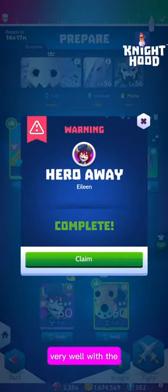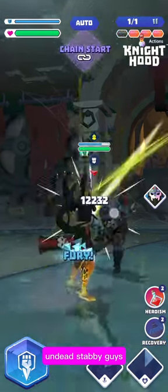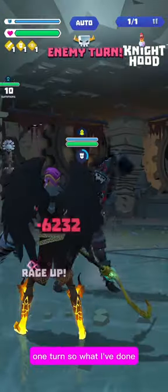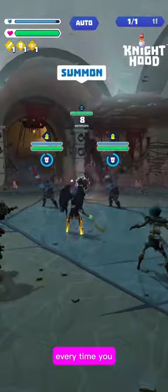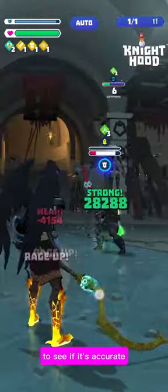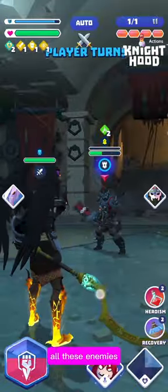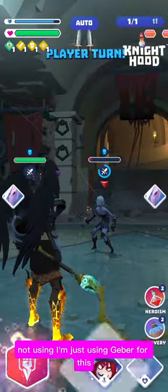I always like to take Geber for this floor, whether I've got charms or not. He works very well with the Rebel gauntlet too. He takes about seven moves to charge up with any gauntlet other than the Alchemist gauntlet. He summons militia guys and undead stabby guys, and both of these enemies hit you twice in one turn. So I take the Champion's gauntlet — it gains 8% rage every time you get hit. That works out to about 12 or 13 hits to fill up the rage. Because all these enemies hit you twice, it gains rage pretty decently on this floor.